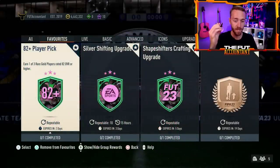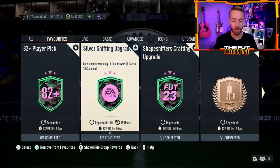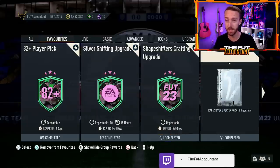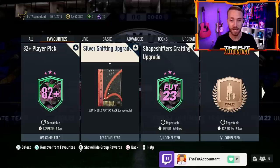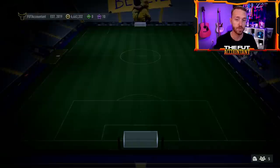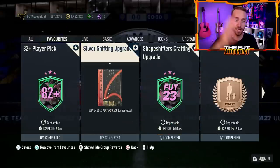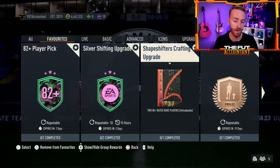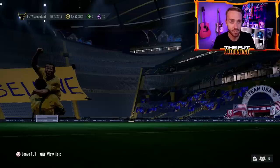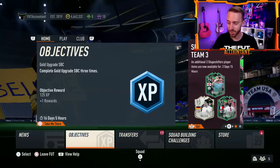If you're trying to craft the Kamavinga objective, I would make sure to do the silver shifting upgrade. I think this is falling a lot under the radar. You can do it 10 times a day for your 11 gold players pack. If you've got bronzes in your club, put them into the prime bronze upgrade to get rare silvers. Then you turn those rare silvers into the shapeshifters crafting upgrade. So you go prime bronze upgrade into the silver, and then into the shapeshifters crafting upgrade. You can get bronze cards through BPM — it's a really fun way to grind the menus right now and get that Kamavinga done pretty easy.